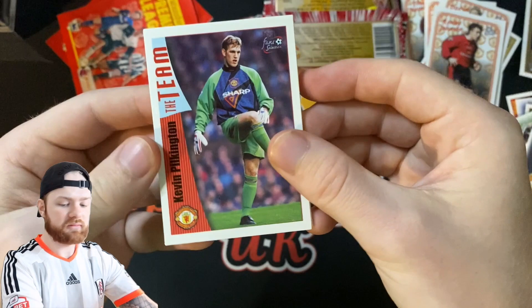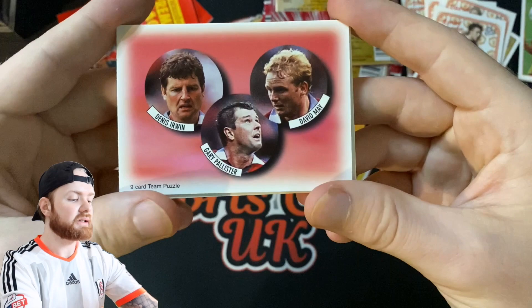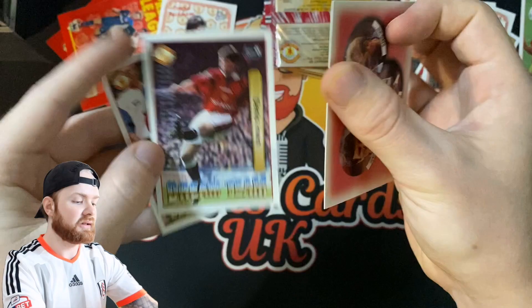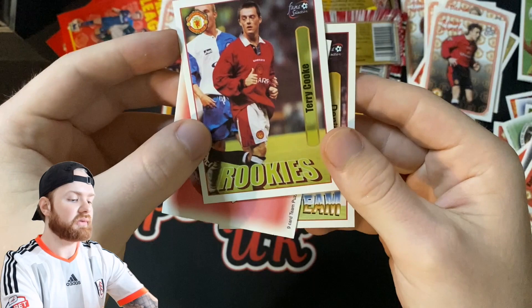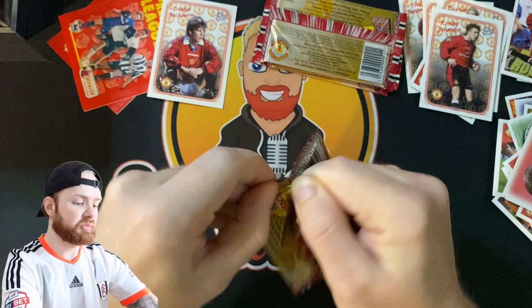We've got Kevin Pilkington — these are stuck together — a Rookies of Eric Nevland, so I've now collected the whole rookie set. Dennis Irwin, Gary Pallister and David May. Oh, David Beckham at the back — very, very nice, that's one of the ones we wanted to hit. Then we've got Dennis Irwin and a Rookies of Terry Cook. Obviously Terry Cook didn't become a huge player, should we say.